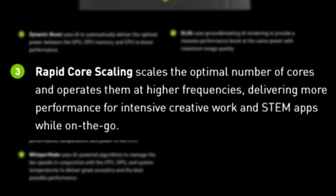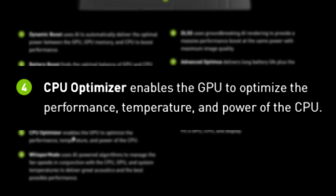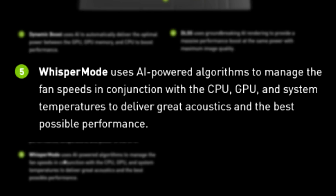Third, Rapid Core Scaling scales the optimal number of cores and operates them at high frequencies, delivering more performance for intensive creative work and STEM apps while on the go. Fourth, we've got the CPU Optimizer, which enables the GPU to optimize performance, temperature, and power of the CPU. Fifth, we've got Whisper Mode, which uses AI-powered algorithms to manage fan speeds in conjunction with CPU, GPU, and system temperatures to deliver great acoustics and the best possible performance — boosting performance while keeping your laptop not crazy loud.